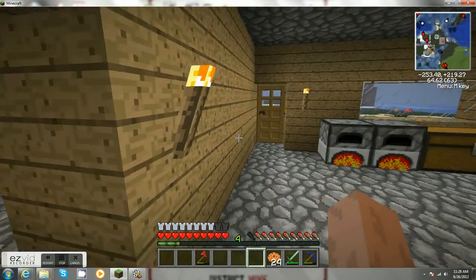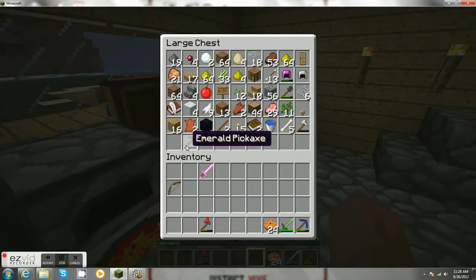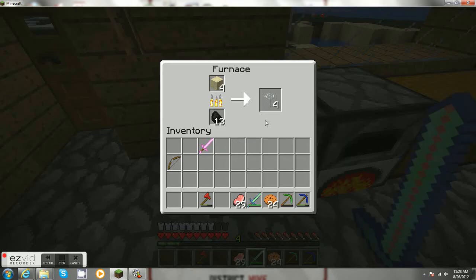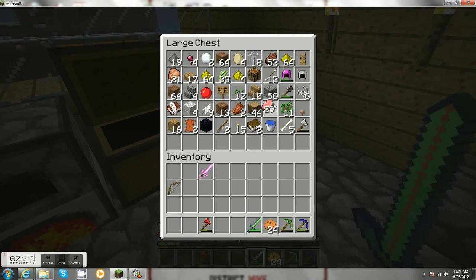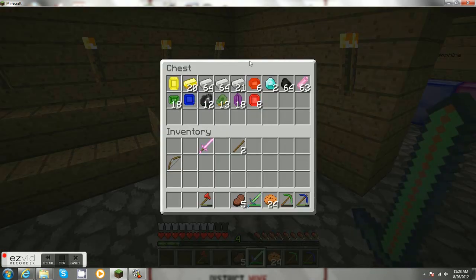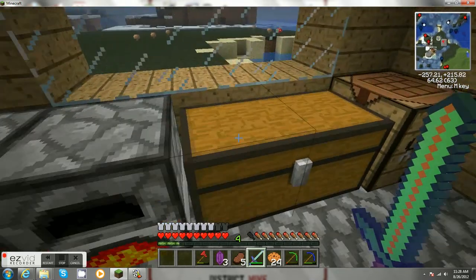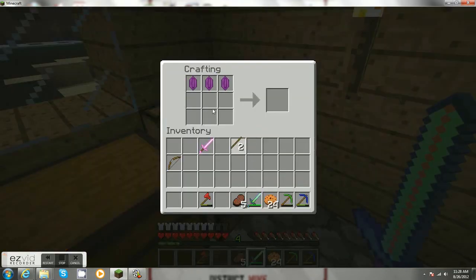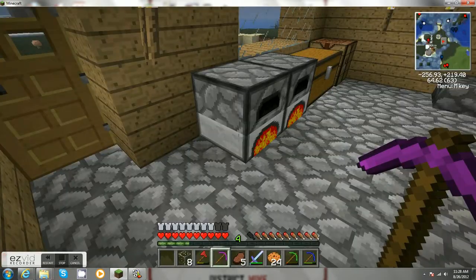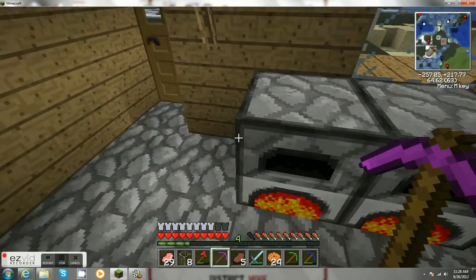I want to explore that holy little area there. I can cook this now, after that's done. I'll take some of this. I'll make a new pick of... Amethyst. Amethyst pickaxe. And I will wait until this is done. And then I can start cooking all of this pork that I have.